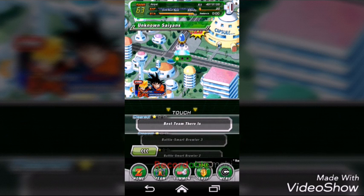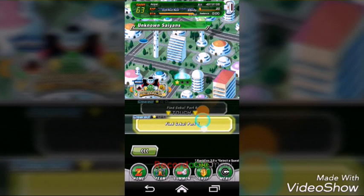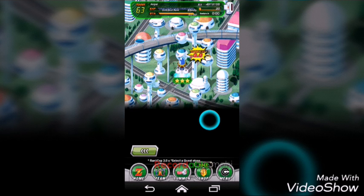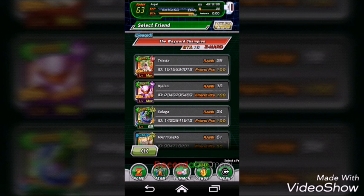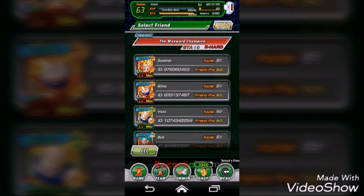This is literally the fastest way to rank up in Dragon Ball Z Dokkan Battle. You go into this quest called the Wayward Champion - but you have to complete all the quests first of course.